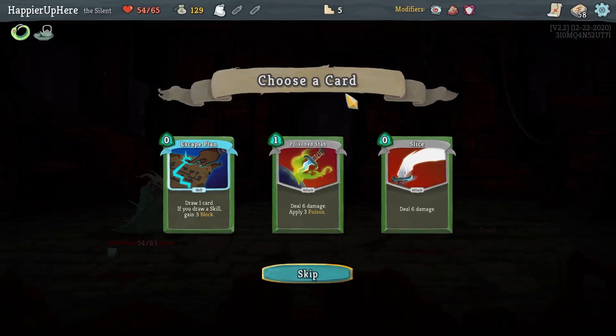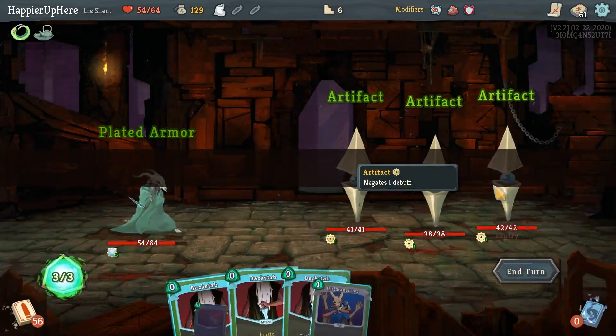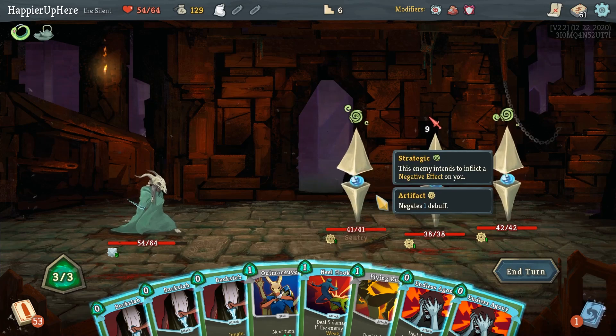Poison Stab, Slicer, Escape Plan - they're all fine. Let's take the Escape Plan; extra card draw is going to be important in a large deck like this. Sentries - I can deal 33 damage. Let me see what the Escape Plan gives me. I could kill one of them and I think I might have to.